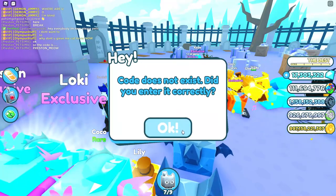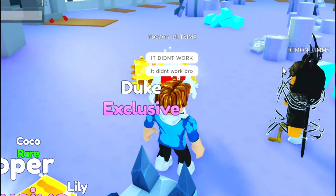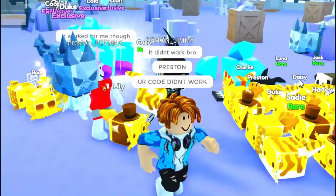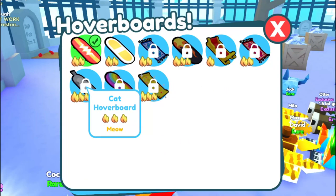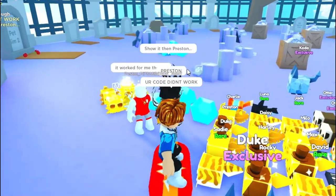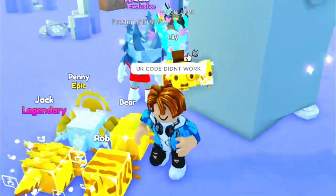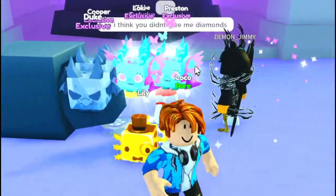Code does not exist. Did you enter it correctly? You said this code gave you the cat hoverboard. Preston, your code didn't work. It worked for me though. How did it work for you? Let me check out my hoverboard inventory. I don't have a hoverboard. Show it then, Preston. Everyone's getting really mad right now — we want to see the cat hoverboard. What's the excuse? So I think it's because you didn't give me diamonds.